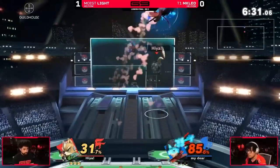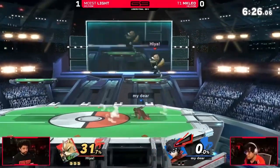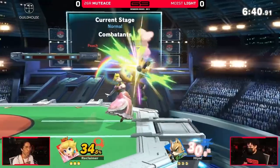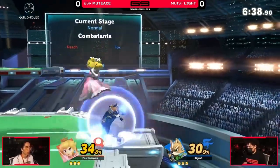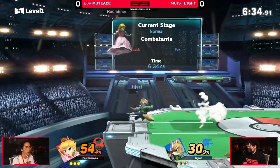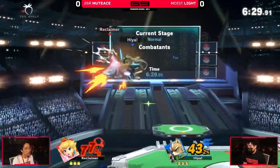All of that combined leads to a beautiful punish. Light demonstrated that if you keep track of your opponent's responses to your safe options, you can win neutral more and get into advantage sooner. So be sure to keep track of how your opponent deals with your pressure. It's also very important in neutral to have unpredictable movement. As soon as your movement becomes predictable it's pretty obvious to see what moves you're looking for.